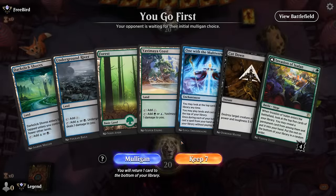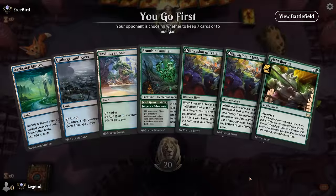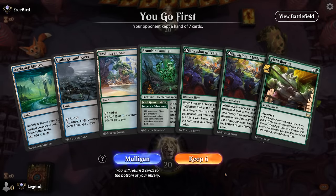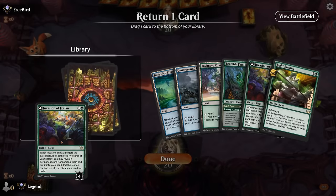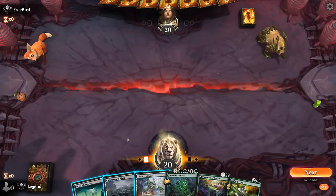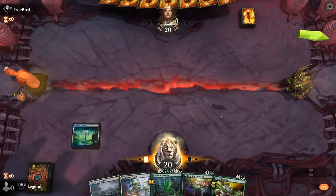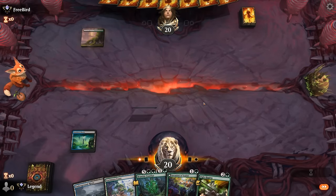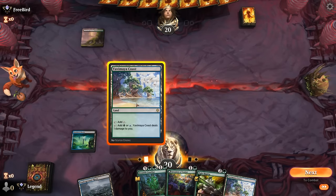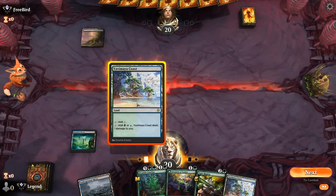We're on the play but this first hand isn't going to get it done. Next hand: we've got Invasion to find an enabler. Do I keep Familiar or a second Invasion? If we go turn-two Familiar, turn-three Fight Rigging, then turn four we can Invasion and cast something else — seems worth a shot. Or we could Invasion on turn two, Fight Rigging on turn three, set up the combo on turn four. Let's try the turn-two Familiar approach.